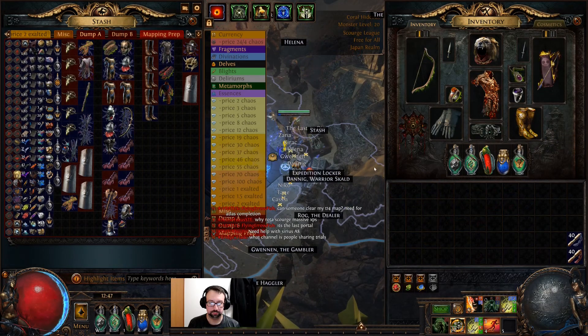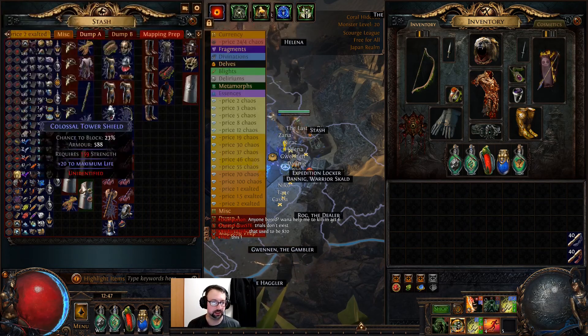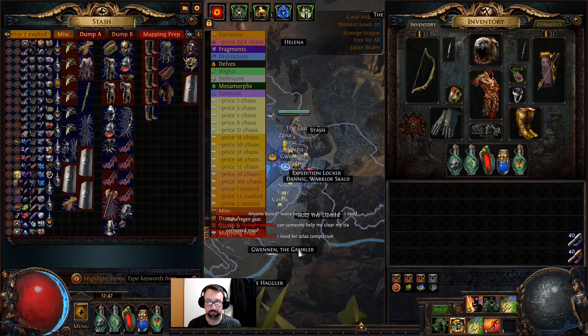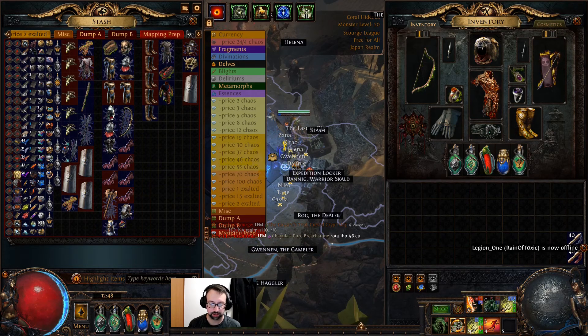Okay folks, we're back with the results from doing Underground Sea T18 — farming bases, maps, all kinds of stuff. You can see the giant tab here with the results. I organized it so it's easy to read. I can't rely entirely on Exilence to calculate the value because it doesn't calculate bases well at all. This is the second half of the video, primarily about the currency per hour and what kind of results you're getting — but I want to preface: this is not entirely just about how much currency you're making.